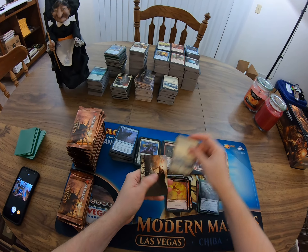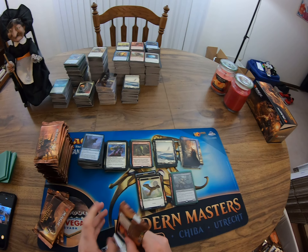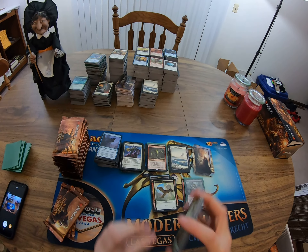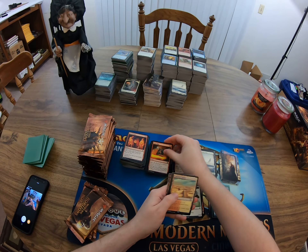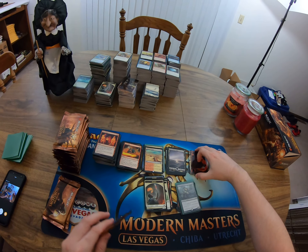Spiteful Sliver — sliver creatures you control have: whenever one of those creatures is dealt damage, it deals that much damage to target player or planeswalker. Three mana for a two-two sliver. Sliver versus Rage, sun-baked canyon.